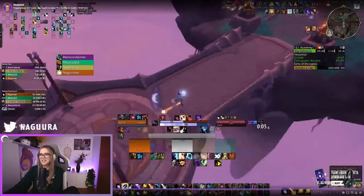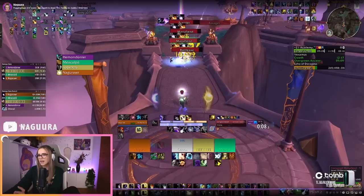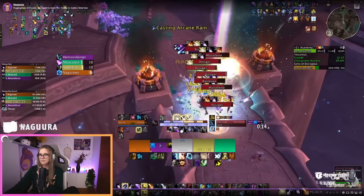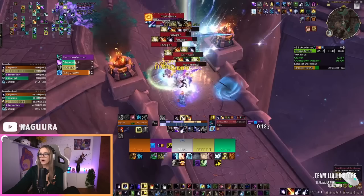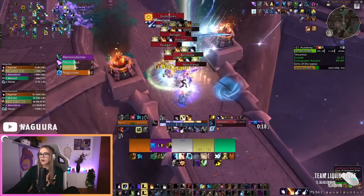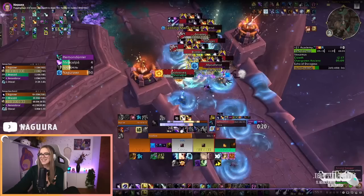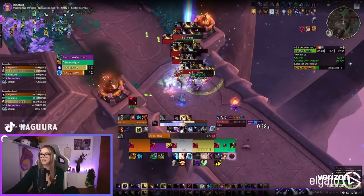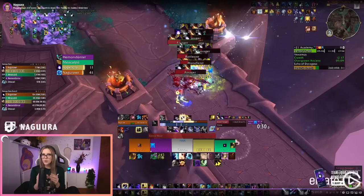I spend my Starfalls until I'm not capping Astral Power anymore. I'm waiting with Mushrooms a little bit because we pulled more Foragers. Now I'm applying Moonfire and Sunfire to them to get my dots up, then casting Mushrooms. I even casted two Mushrooms back-to-back because I felt like this pull is dying too quickly. Then I use my Starfire with my triple 2-set proc plus Umbral proc, and keep Starfiring. I'm casting some Stellar Flares as well. No one knows when to Stellar Flare perfectly — let's just throw that out there.